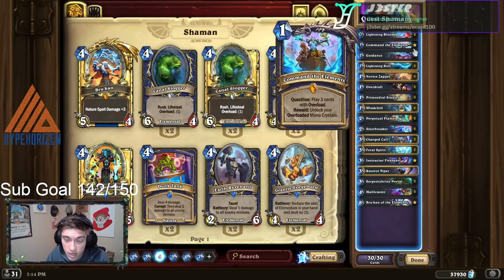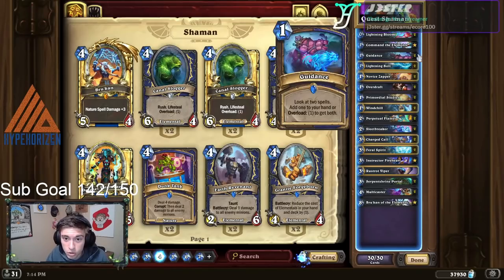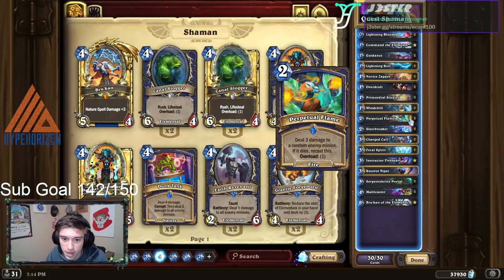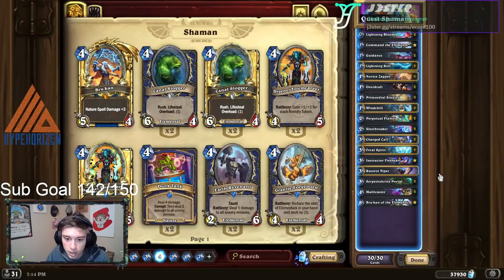Mulligans for this deck go as follows. Obviously the quest, but then Lightning Bloom, Guidance, Perpetual Flame especially if you're into something that might be aggro, Sleepbreaker, Serpent Shrine Portal, and Feral Spirits are the best cards to have in your opening hand. With those, you should be able to finish your quest and snowball the game pretty early on.